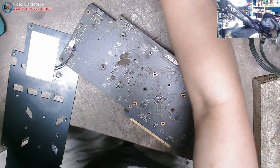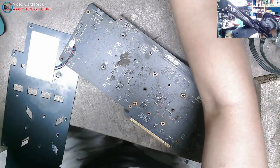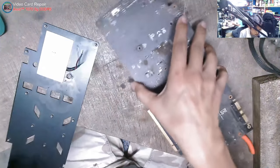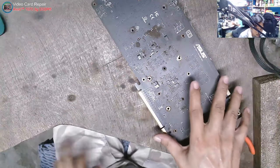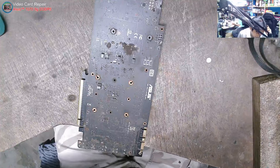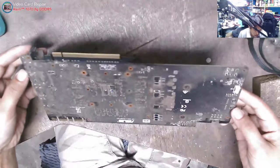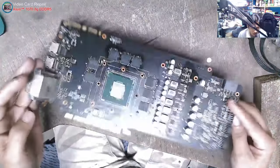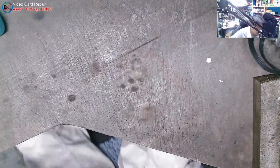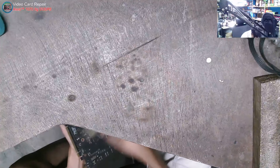After ultrasonic cleaning — voltage dead, zero. Only 12V is present. The GPU chip is heating up but not pulling heat. Upon checking, there is an overheated component. We don't have a thermal camera. I was testing it by touch — I found it. The GPU chip is heating up, then when the heat disappears, no display. The 5V rail is where it heats up.